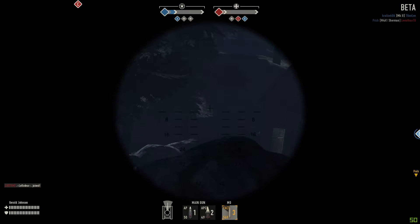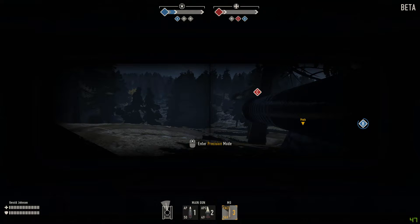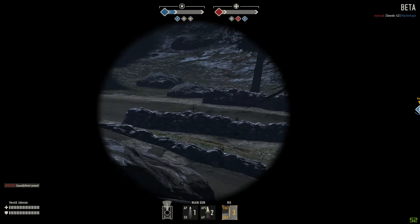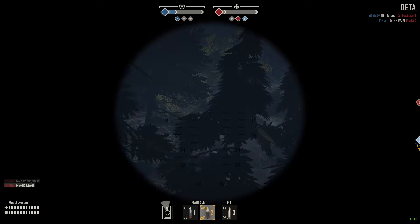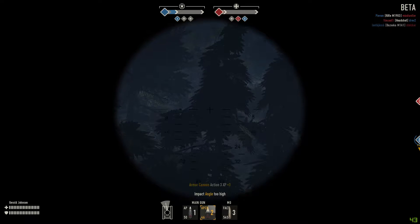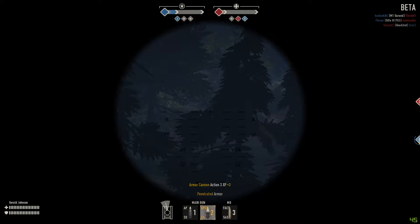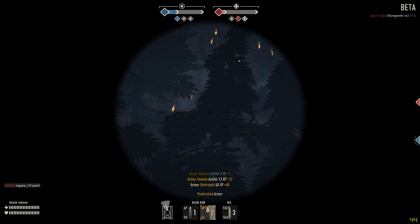I'm just going to talk over the gameplay a little bit here, tell you what's going on and what's going through my head. I see a little guy running along down the bottom — I don't get him, but I'm not overly worried about him. Moving around now, scoping around, see what we can find. We've got a tank up here. Nice landed shot. That one's bounced off. We got him that time. I can't actually see him very well — he's quite well hidden behind that tree, but nonetheless he's down.